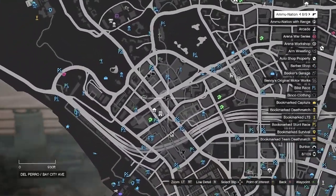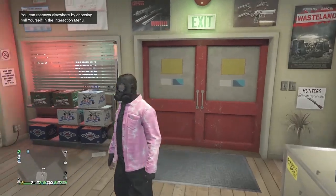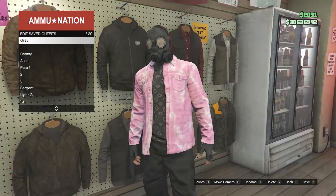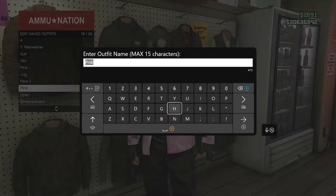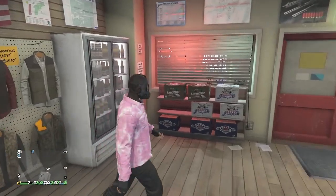Now head over to a gun store. At the gun store, go to the top section, hit edit saved outfits, and save this outfit on any slot you want. After saving the outfit, back out of your tops and we're going to start up a job.